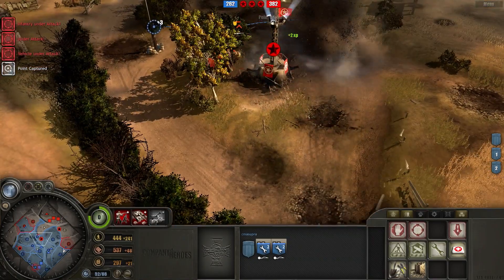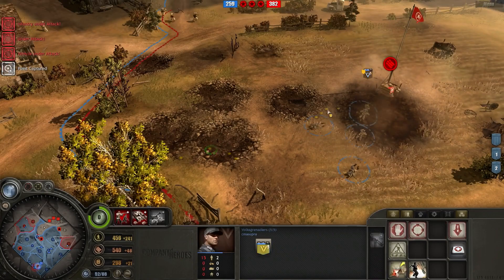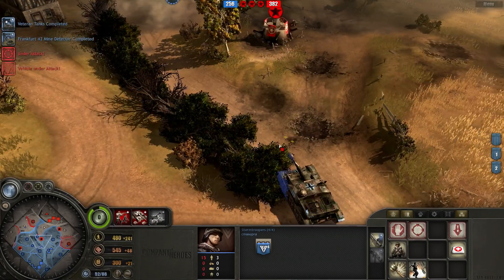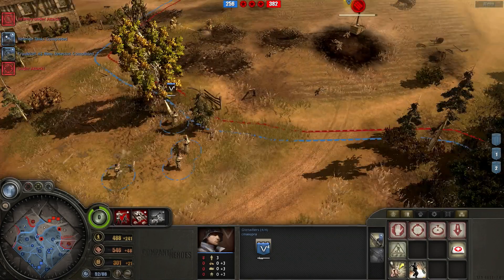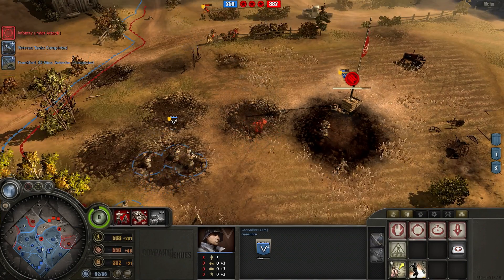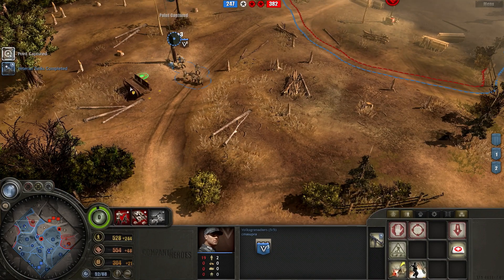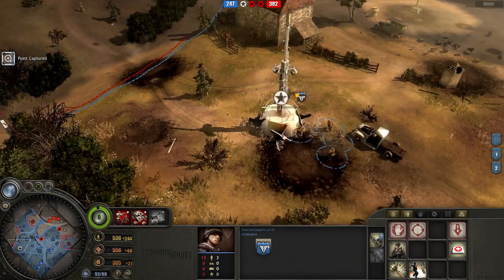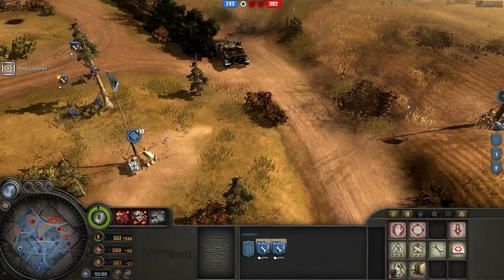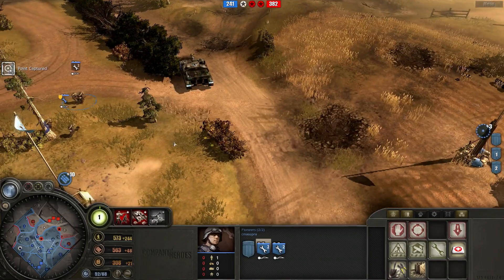Looking at VPs, my opponent does have all three VPs, although I do have more map control. The Stug had a nice shot - I think I just killed off an entire engineer squad, which was really good. Looking good in terms of map control - I do have over half of the map, but my opponent has two of the three VPs. I am capturing one for myself. He is winning in terms of victory points remaining with 382 to my 243.